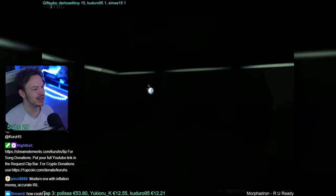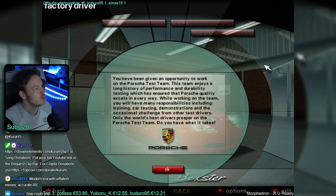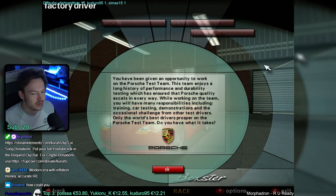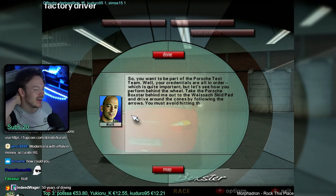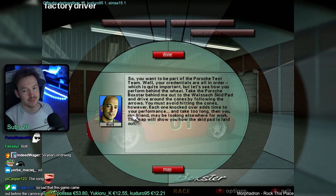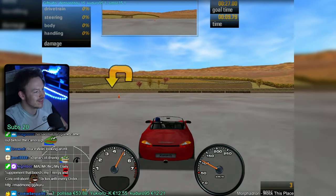Moving on to the next game mode - Factory Driver. We arrived in the year 2000, we won a lot of races, and we have 50 years of driving Porsche experience. Now we become a Porsche test driver. He actually looks younger than us - we raced for 50 years, which means we're probably 70 at this point. Let's show them what 70-year-old bones can do.